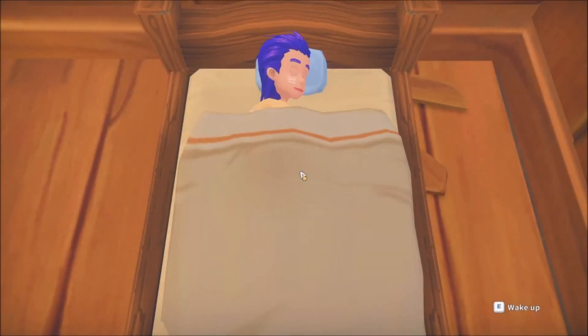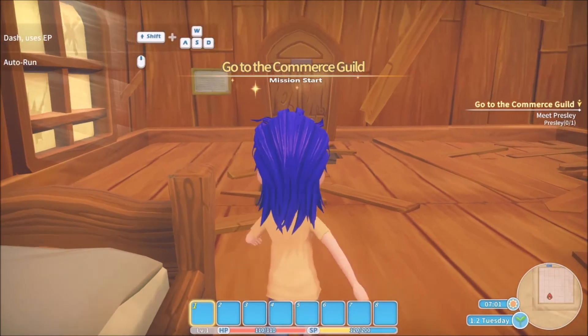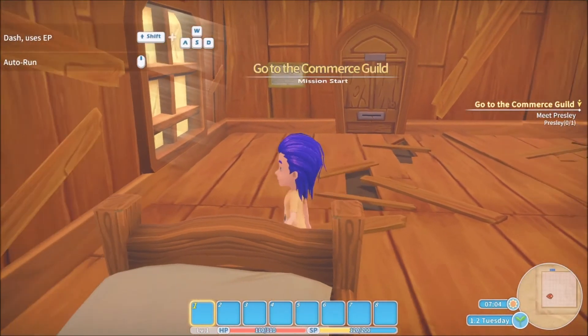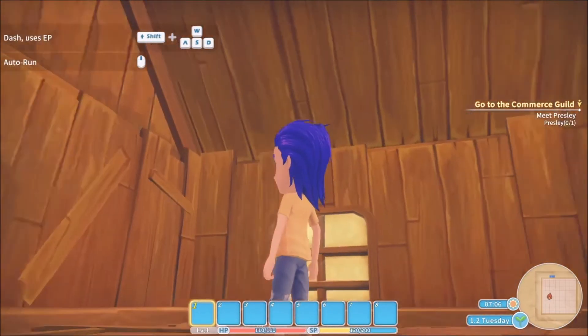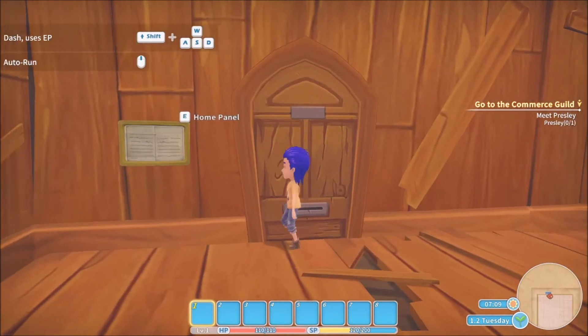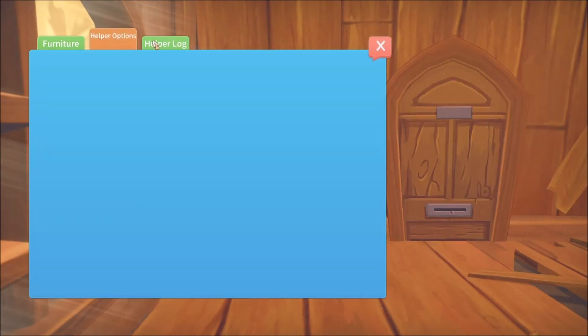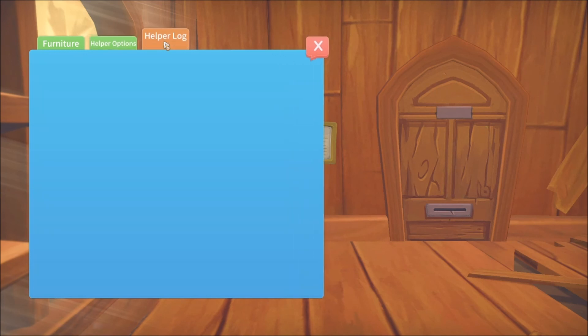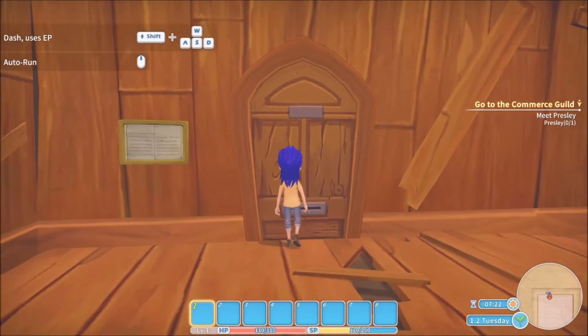Wake up. Oh boy, the house is so worn. I need to fix it or I won't get a good night's sleep. But I also need to go to the Commerce Guild. How do I fix this gap? I need wood. What's this? My home panel — I have nothing. Alright, let's go get some wood. Actually, let's go to the Commerce Guild.